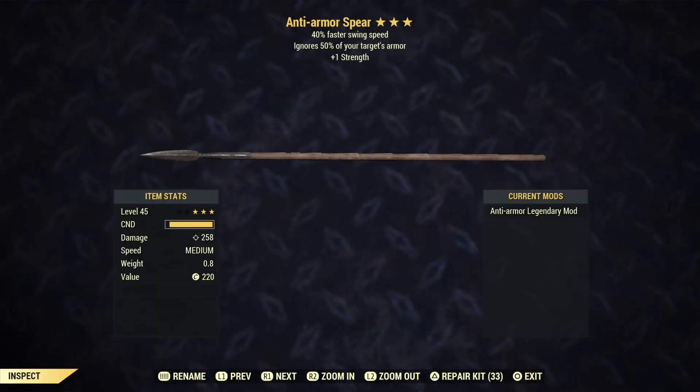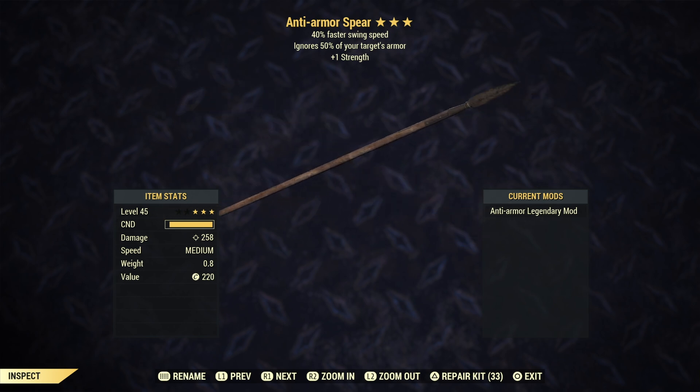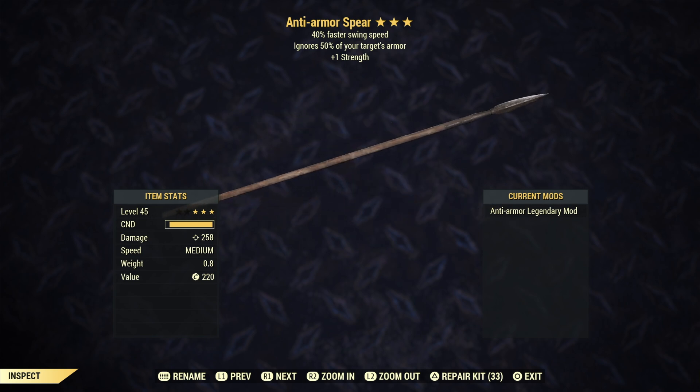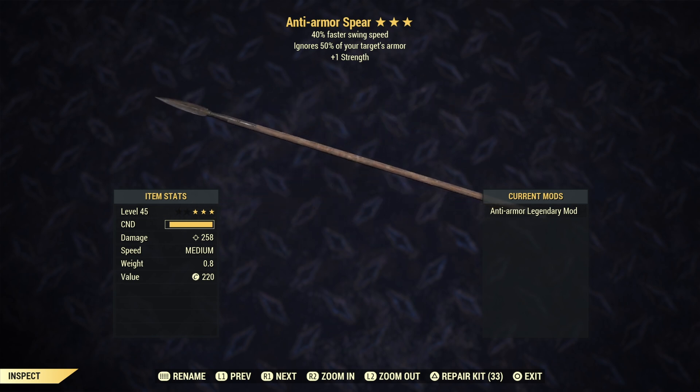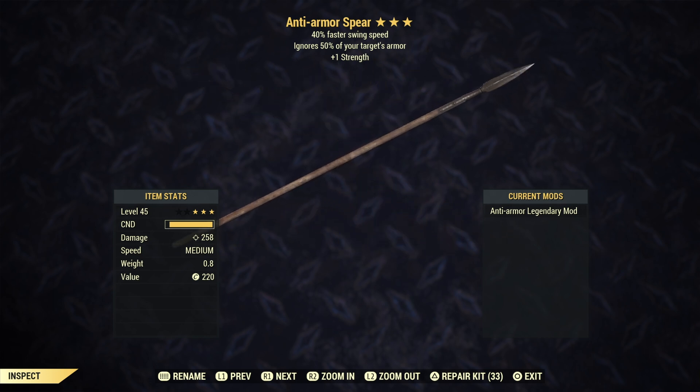The next weapon is a spear — yes, we do have spears in this game — and what we have here is an anti-armor swing speed with plus 1 strength. I believe this is the fastest two-handed melee weapon in the game because of its animation, and you're gonna see that a little bit later. It's obviously a perfect combination: anti-armor swing speed with plus 1 strength, a really solid legendary perk combination for this weapon.